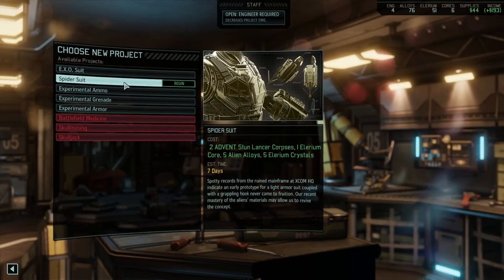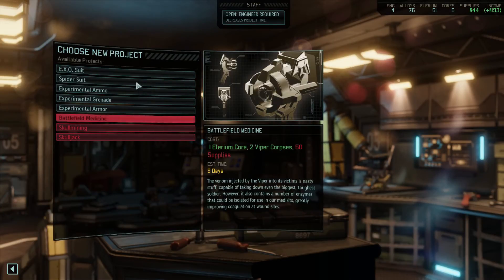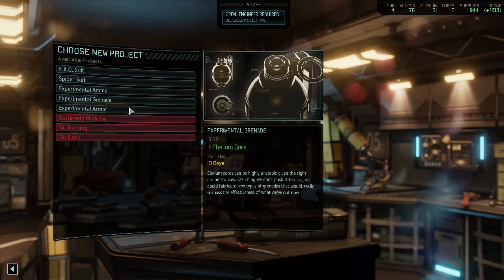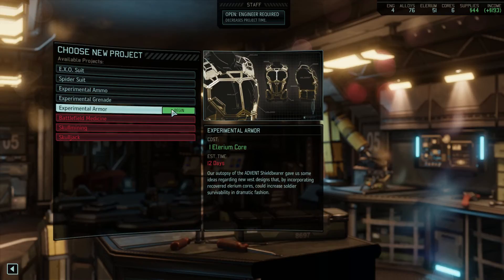I've got the exosuit and the spider suit. Apparently I forgot the proving ground existed and haven't actually been developing anything, which is a bit of an oversight. I think the experimental armor sounds like it's more of a squad-wide thing rather than just one person.